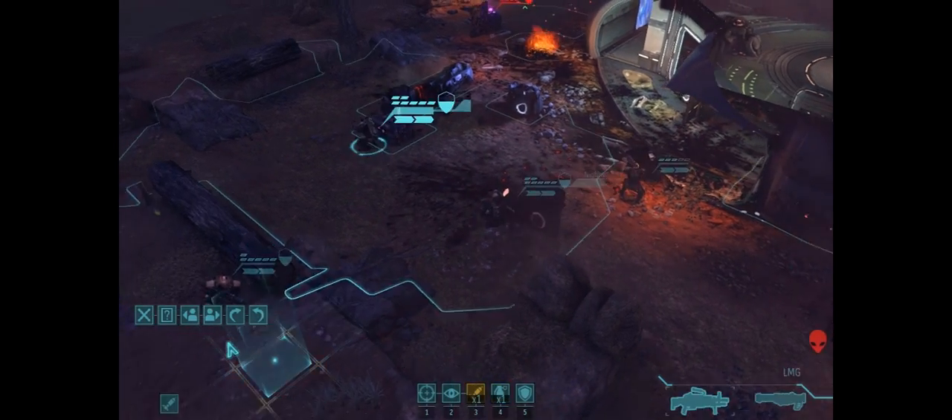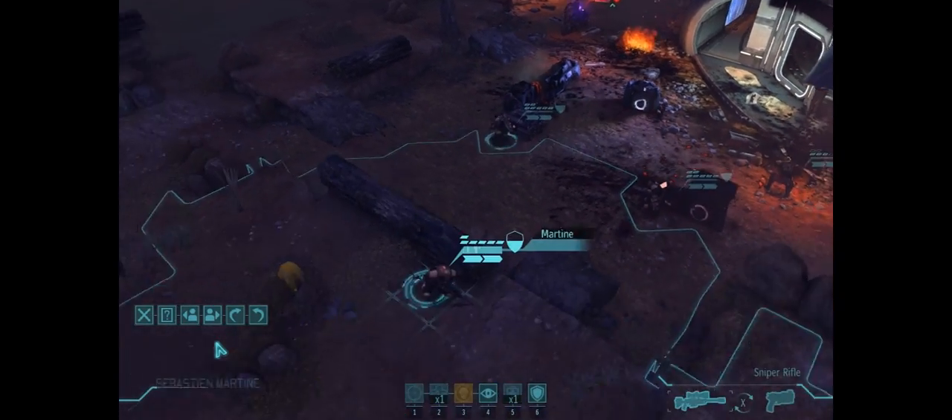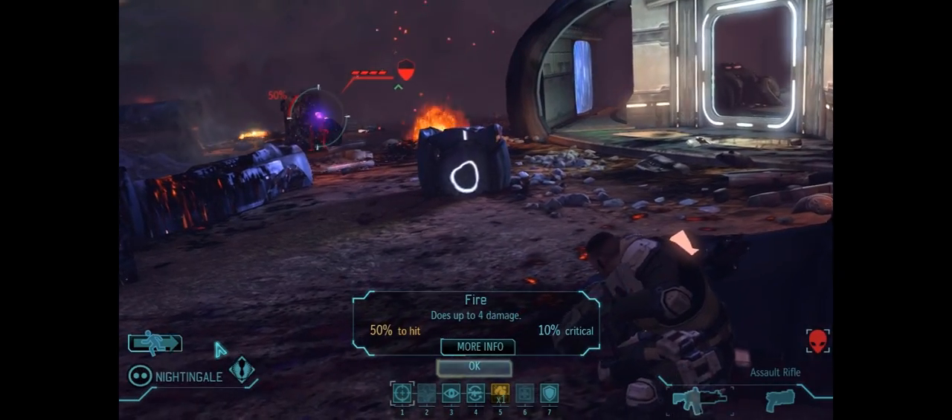Luckily for us he doesn't. So where's our sniper? He's all the way back here. So we're going to take this dude — wait, can our sniper see this turn? No he can't. Well let's think about it this way — we've got these guys, 50% chance to hit, does up to four damage. This guy's only got one target in his way.